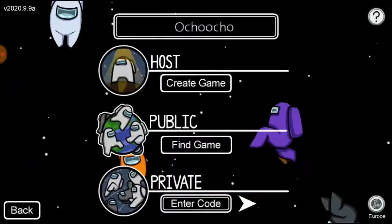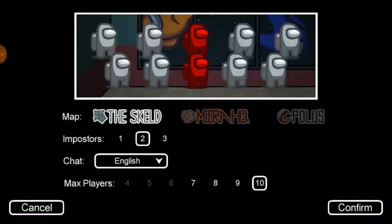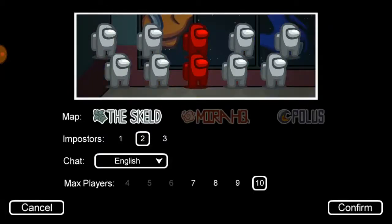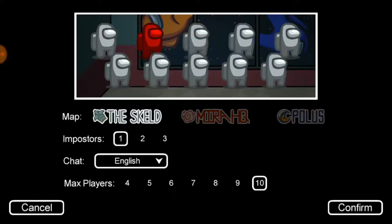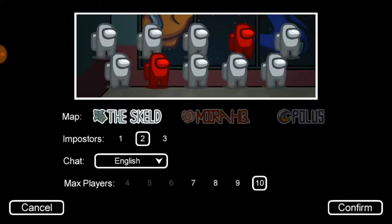To create a match, click on Online, then either create or join. Creating is easier. Before you create, you can pick a map — I prefer the base map because it's cool. You can choose the number of imposters: one, two, or three. Two imposters is always fun. You can also set the max number of players, and 10 is better to play on.